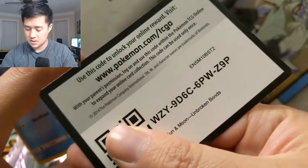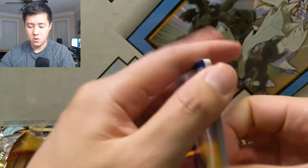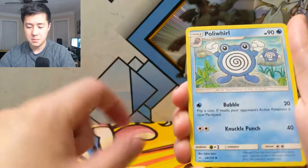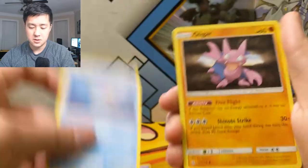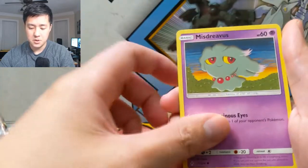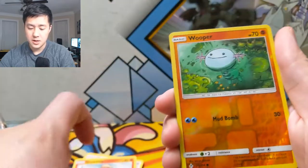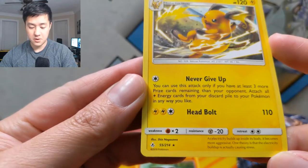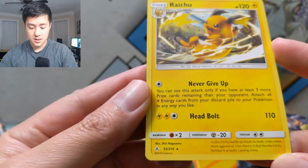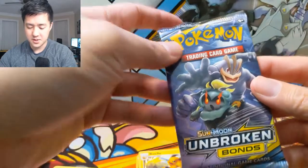All right, let's get into this. For our first pack we have a psychic energy, Poli Roll, a Devolution Spray, Metapod, Seel, Gligar, Misdreavus, Glameow, Growlithe — pretty Clark — a Wooper reverse, not bad. And then a Raichu. Let's see what this card does: 'Never Give Up' — you can use this attack only if you have at least three more prize cards. Attach all energy from this card, then Head Bolt for 110.